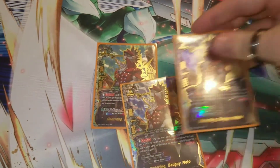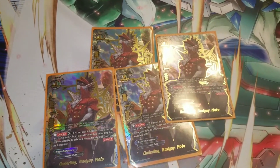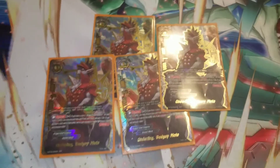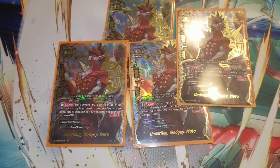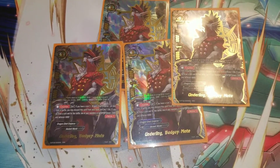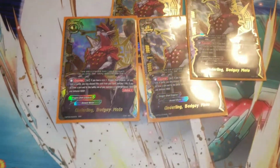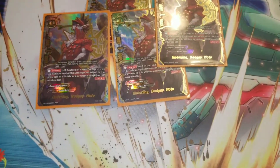Then we play four Bad Guy Moda. Came in extremely handy, especially against a lot of my matches. Pay a life, drop him from your hand, draw a card. Then your monster gets plus 5,000 power, plus 5,000 defense. So it saved Jaeger a bunch of times, especially when I was playing stuff that had Penetrate.